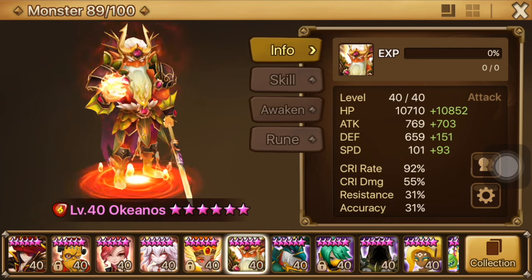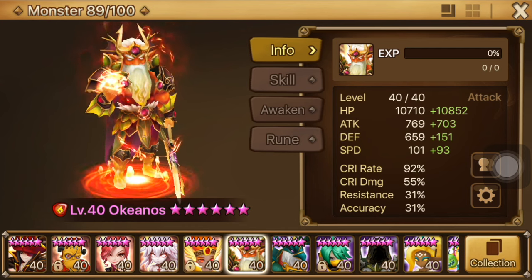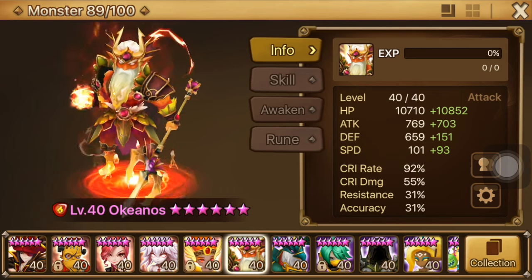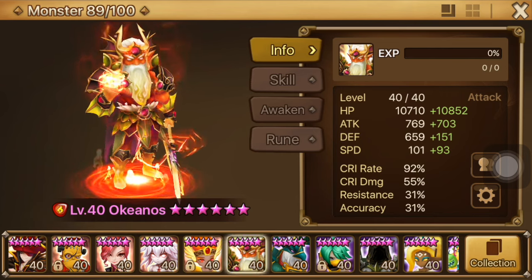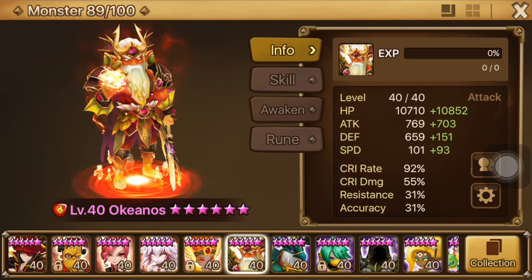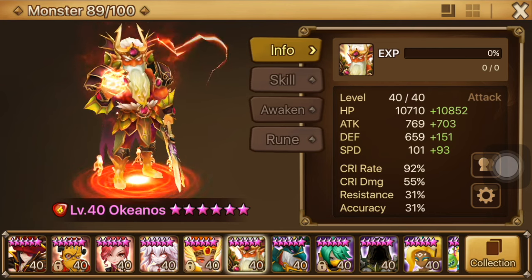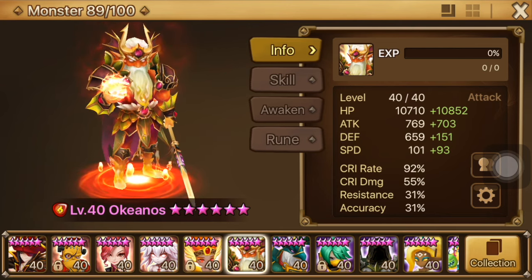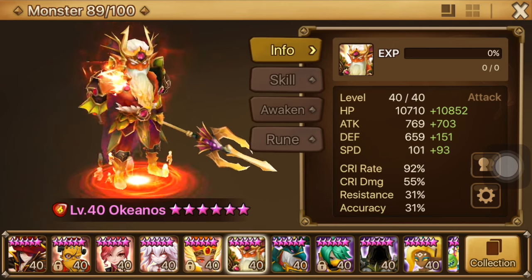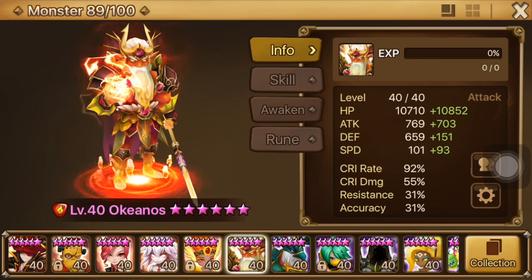If you are early into the game and you got him, great — but don't focus on him just yet. Focus on your progression units like Vero, Bella, and Bernard. Don't six-star him first; I know he looks cool and he's a shiny red Nat 5, but don't six-star him first. Build your core team, and then when you have everything ready, try to fit him in. That's it for my first look — thank you so much for watching. Leave a like if you enjoyed, leave a comment if you have Okeanos or hate Okeanos, and subscribe if you are new. I'll see you guys in the next video as soon as possible. Bye!